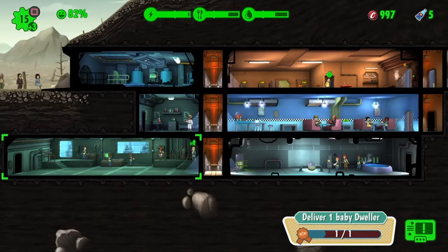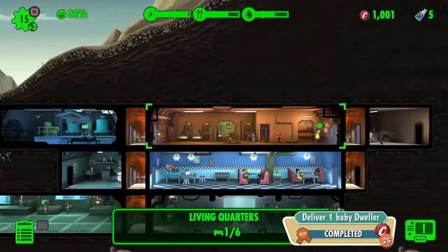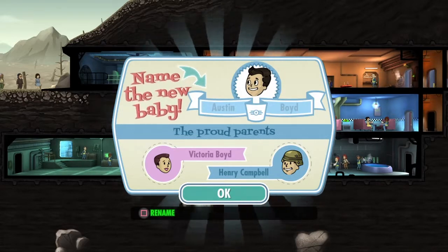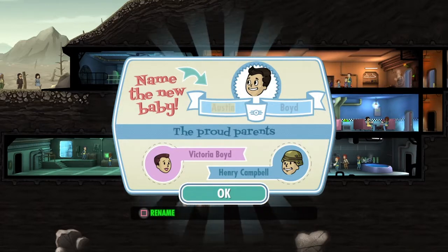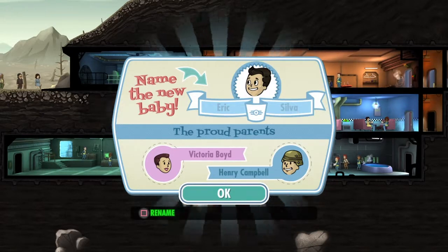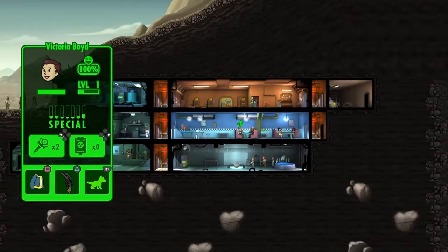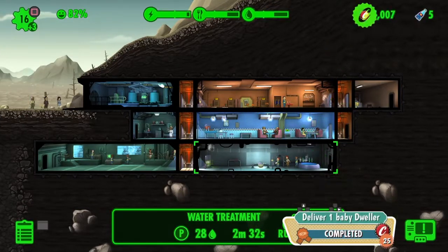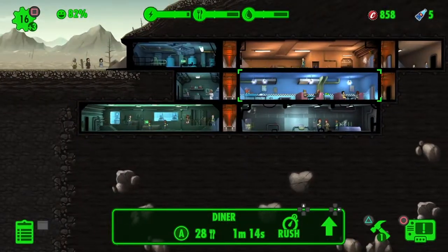We had some babies — they came out, so we've got baby Megan now. With the first boy I name him after myself. They also added a barber shop, which will let you customize your characters — something to look forward to. I like the random names and people, but I also like customizing and making it my own vault, kind of like XCOM where you name your squad and customize all their looks.